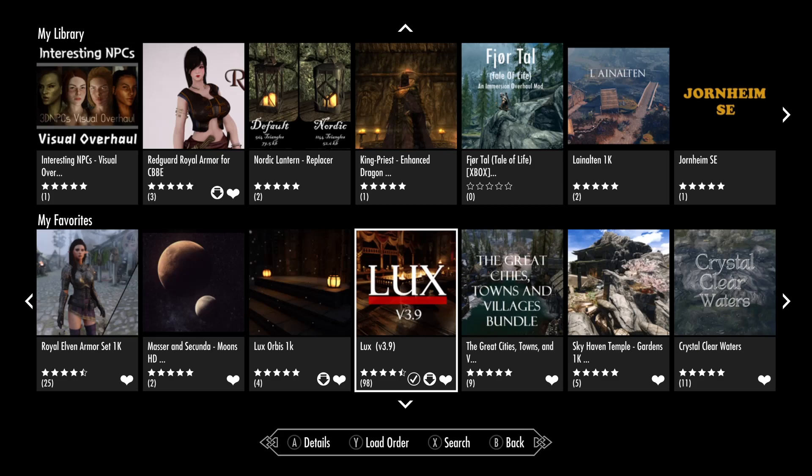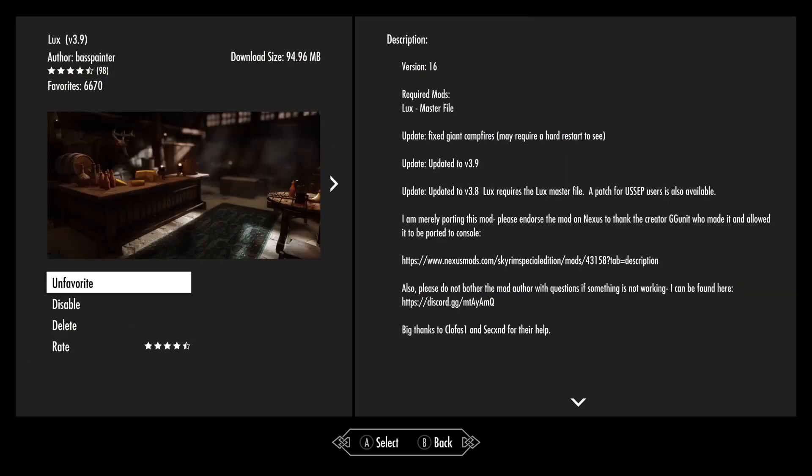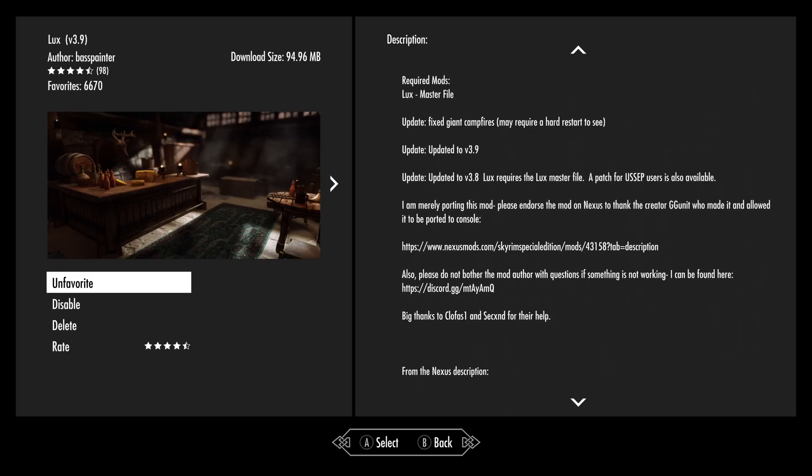So we want to look at Lux version 3.9. I've been interested in this for a while. This was ported by Bass Painter. It's about 95 megabytes, and this is an interior lighting mod. It does affect a few exterior lighting areas, like giant campfires and stuff like that.